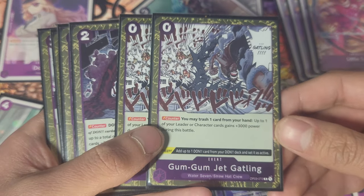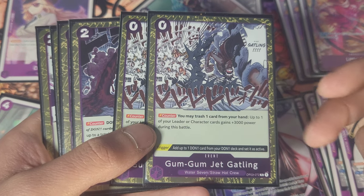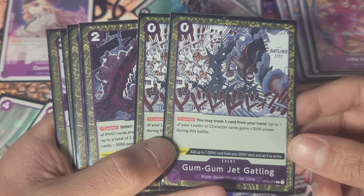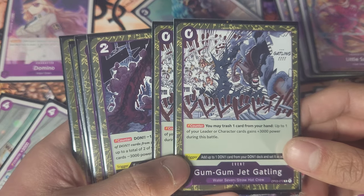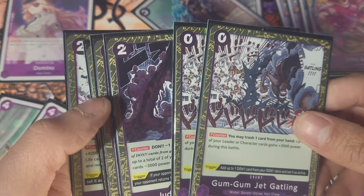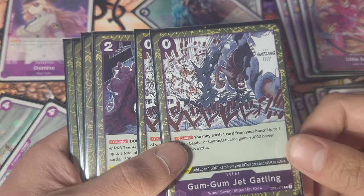Then we got Jet Gatling. This event lets you trash one card from your hand and one of your leaders or characters gains 3000 power for this battle. That's just good because we're running 13 or 14 cards without a natural counter — a counter that doesn't require Don. So being able to trash them to get 3k power is really big.